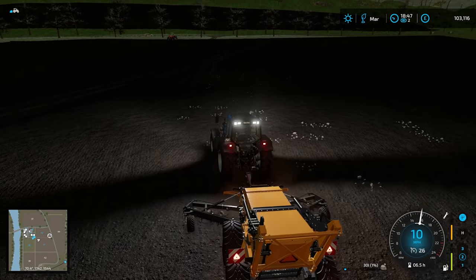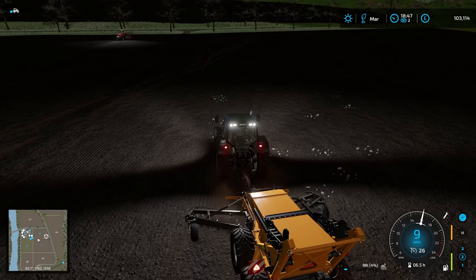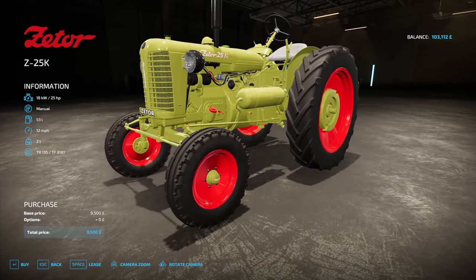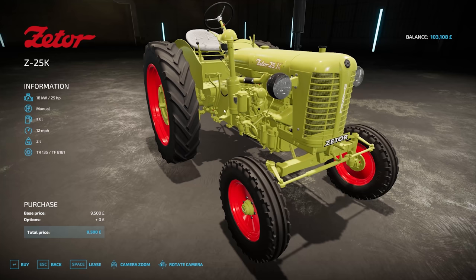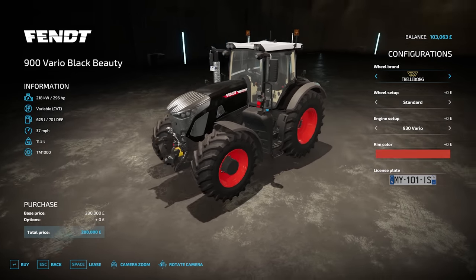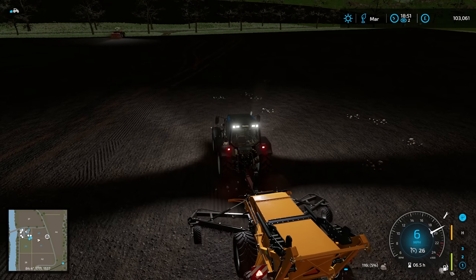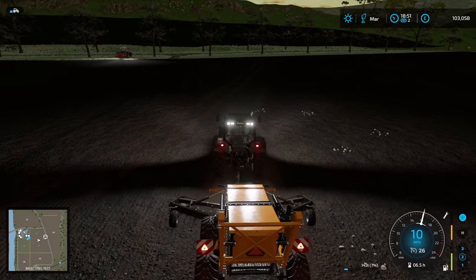I do have bonus content because I have the collector's edition. There is this very nice vintage tractor just here — the Zeta. I don't know if I should reserve that for a survival series, because it's probably not going to be much use on this series. There is also the Fendt Black Beauty just here. You can unlock these with the collector's edition. I'm going to continue getting this done — there's actually not much left at all.